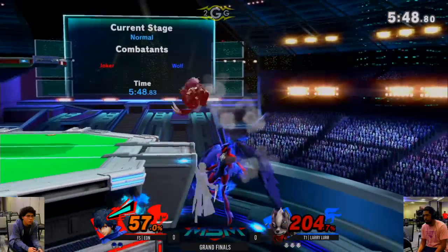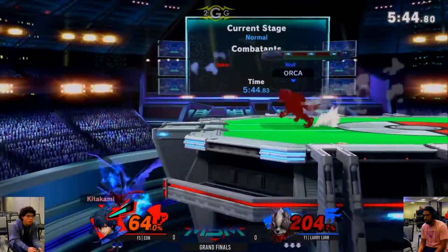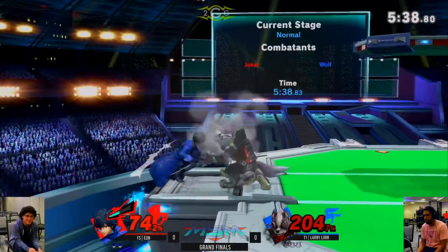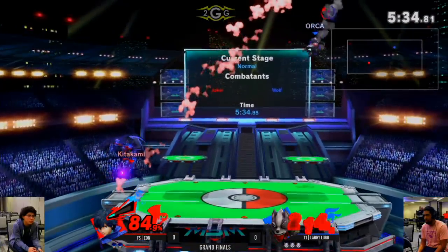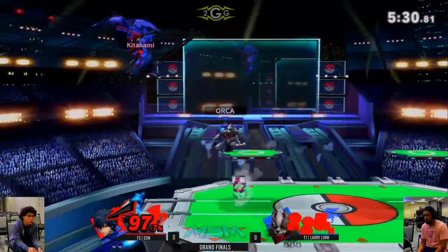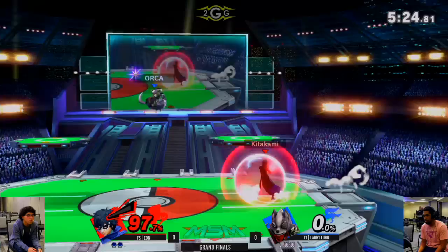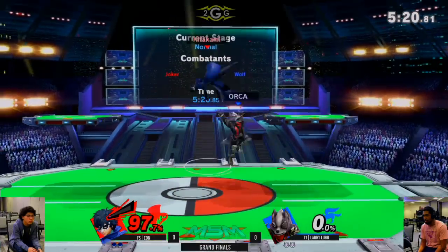There he is — trying to go for the down air. He'll probably get one more. Maybe he plays so aggressive versus Arsene. He deals with the pummels too, just to lower the meter — really smart. 215? 18? 20? Damn, I've never seen Wolf live this long. And he's gone — teleported after the back throw. I thought I was going to get worried if he didn't kill. I've never seen Wolf live 200-plus like that.